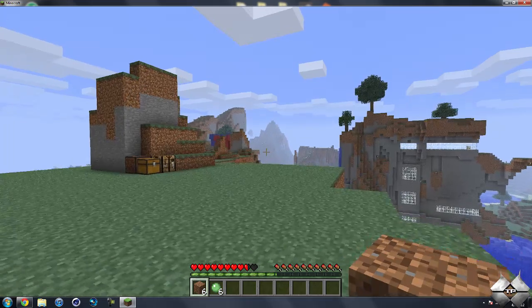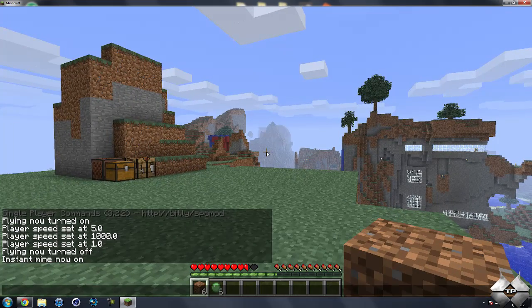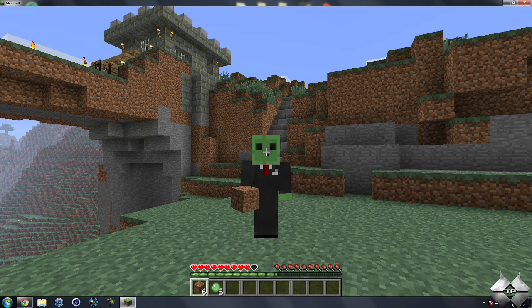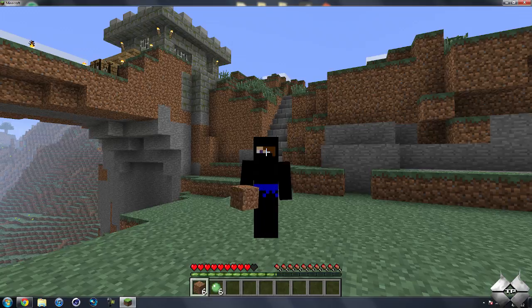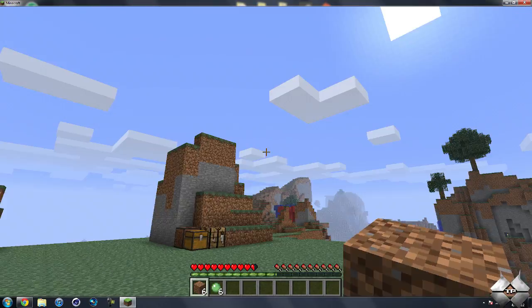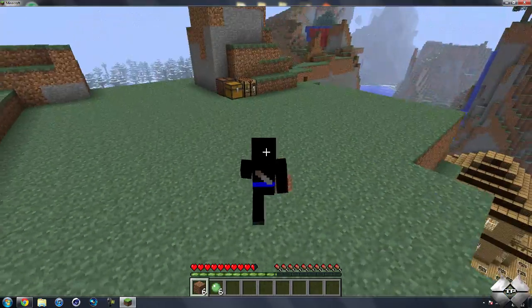Okay, as I was saying, you can change your skin. You type in skin and then the player's name. So let's just do spoonninja1. And there we go — now I have SpoonNinja's skin. If I go like this, you can see I do have her skin.